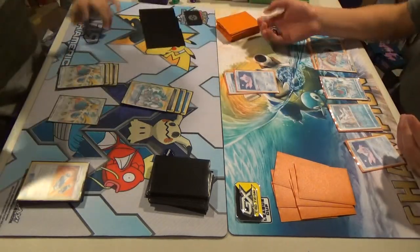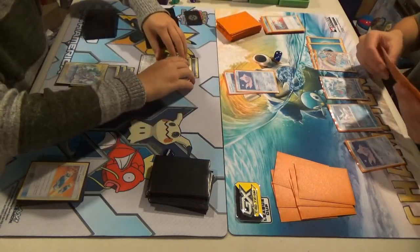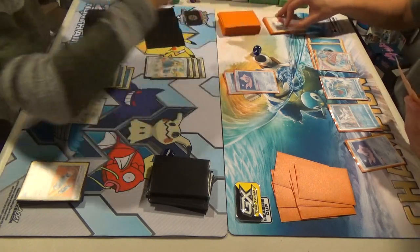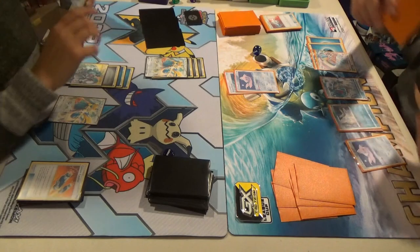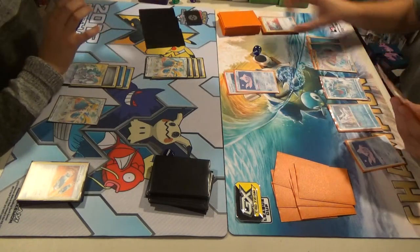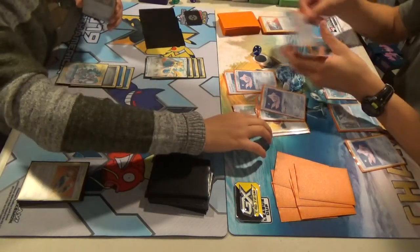I'm actually going to Pokemon Catcher this. How many energies do you need to knock me out? Magnolia. I'll draw to my Zacian. Five energies — because that's 240.